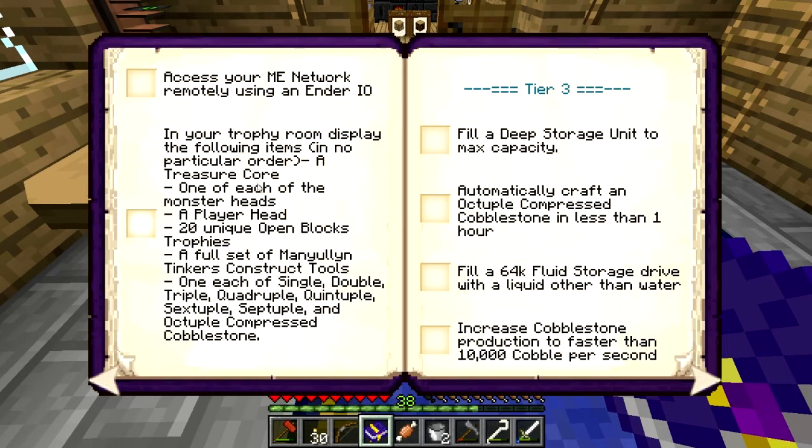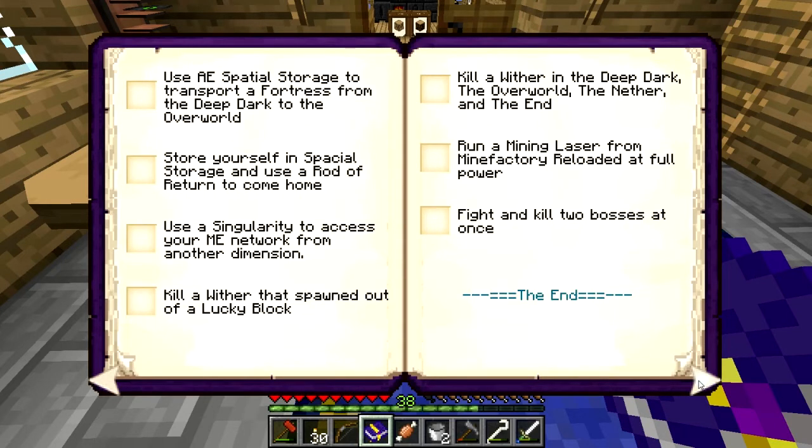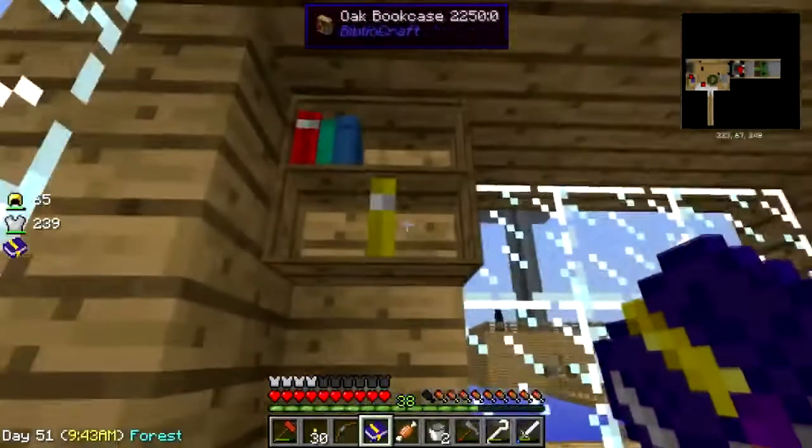I don't have an actual trophy room just yet. An assembler to auto craft, the Deep Dark, a division sigil, 64 lucky blocks, 10 heart canisters, unbreakable T-Con pickaxe, the Wither, the Ender Dragon. A treasure core, monster heads, a player head — well, good luck with that since I'm the only player here. 20 unique Open Blocks trophies, fill Deep Storage — 10,000 per second. Store yourself in Spatial Storage and use a router return to come home.